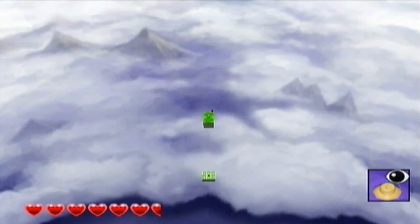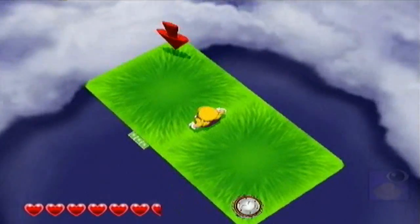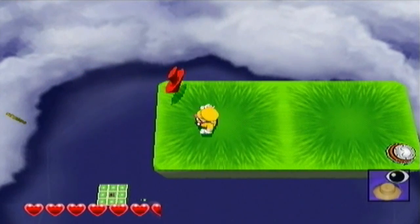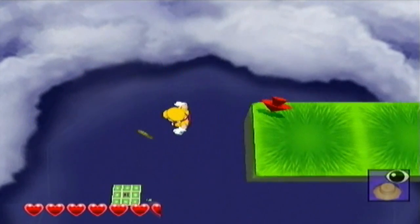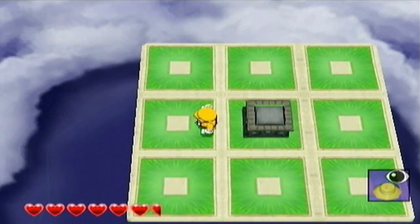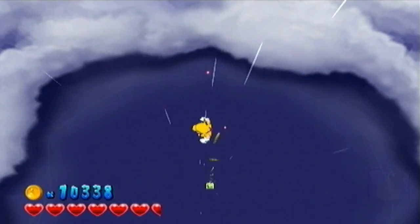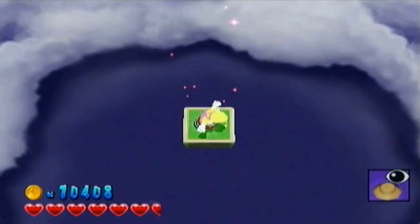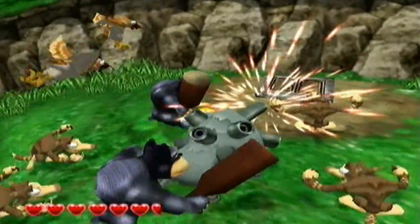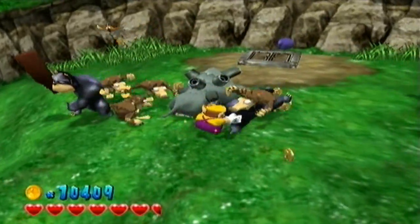Here we have our trapdoor sublevel. I need to stop noting 'the first' of every sublevel type because that's just annoying. This one's a lot of fun - basically you just follow the arrow and drop down. First you drop down there to get the diamond, then you drop down this way to get the statue piece. Land on the panel and that's it for the sublevel. It's pretty fun and actually really easy - I can't imagine anyone having trouble with that.